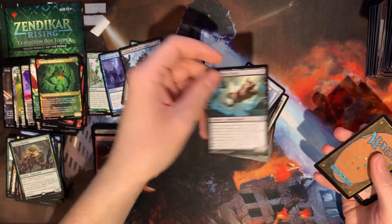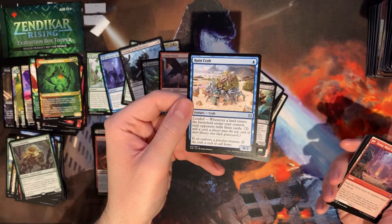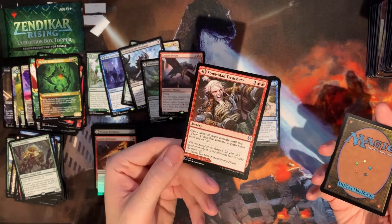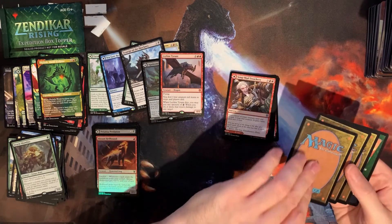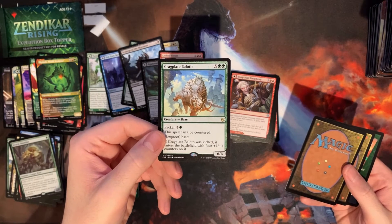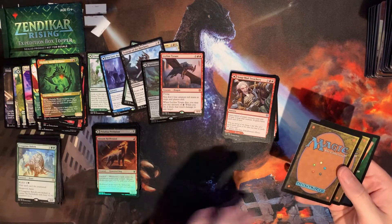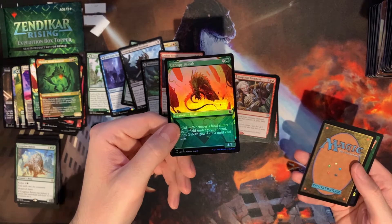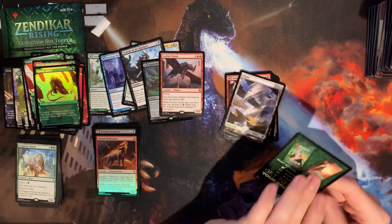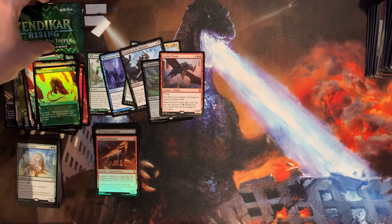We get another Acquisitions Expert, a Ruin Crab — this is the Hedron Crab that can only mill your opponent, making some waves in Modern I believe. Then we get another of our treachery effect. Our rare is Cragplate Baloth — a little expensive green creature. And our foil is a Canopy Baloth — expensive alternate art card. And that is the last pack.